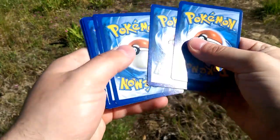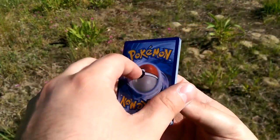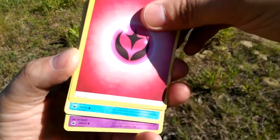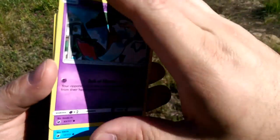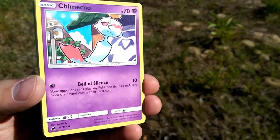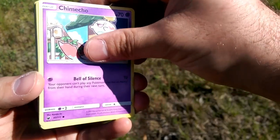One, two, three energy. Man, it's a hot one today — these cards feel warm. Energy is going to be metal. It is a Fairy energy. Behind Fairy we have a Chimecho with the Bell of Silence. That does more damage — I'm sure that would be great against some Buzzwole players.